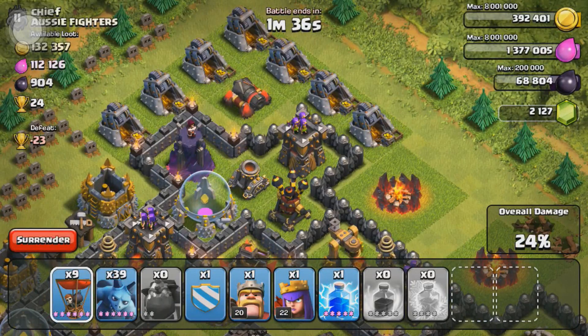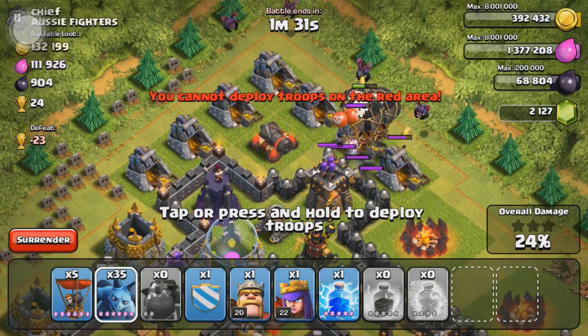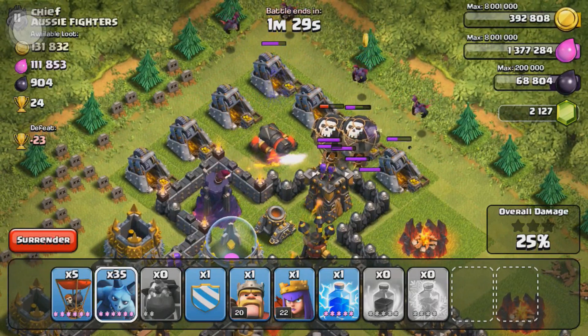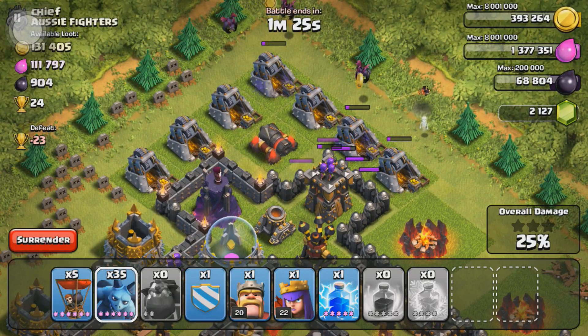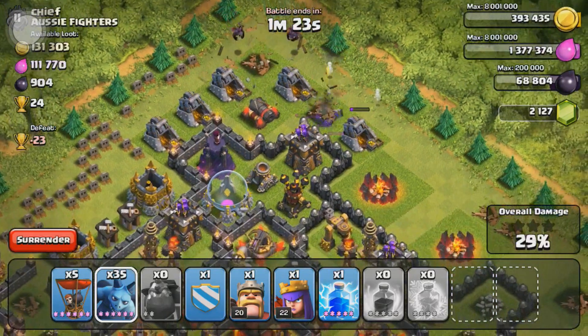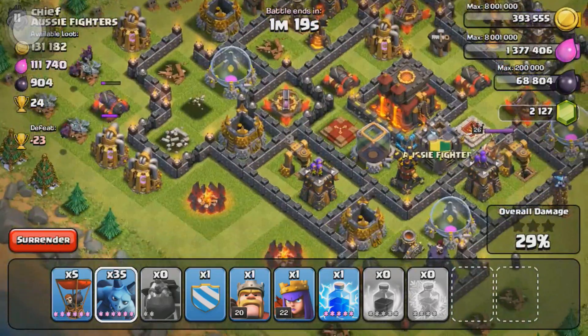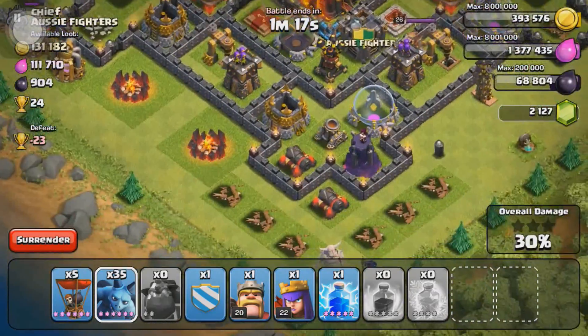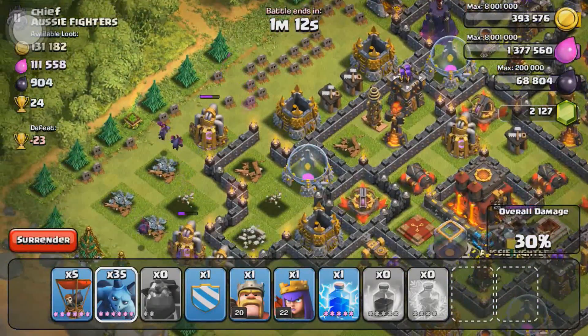Now we're going in from the top angle. We have no more rage, no more freeze spells, nothing to really help a whole lot on this one. I think I dropped like 4 balloons to that archer tower and it still can't take it out, because that air defense does so much damage and was right there in the way. So yeah, we're up to 29-30% now.